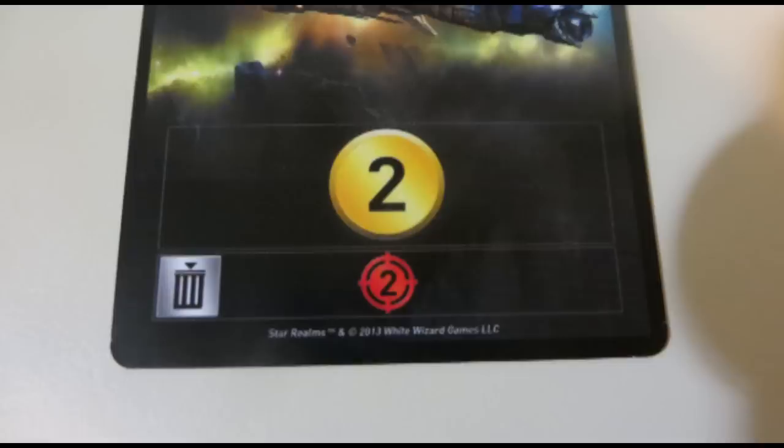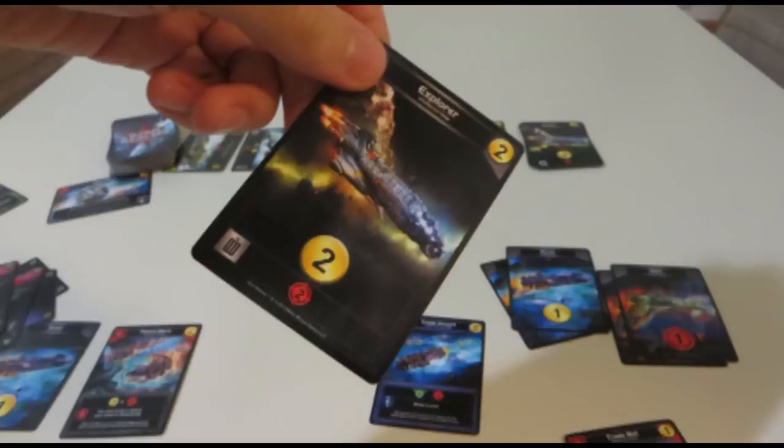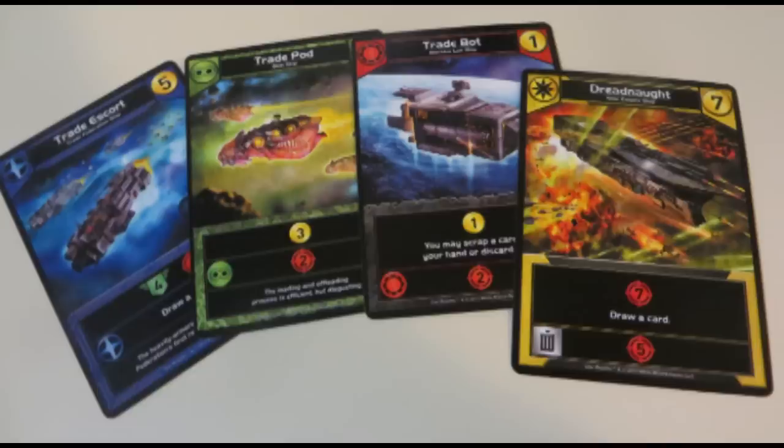Next you'll notice this trashcan symbol down here — that means scrap. That means getting rid of a card completely from your deck and the entire game. If you decide to do that on your turn, you lose the card and get to use its scrap ability. Of course, you can still use its other abilities first before deciding to scrap it. With the exception of scrapping, which removes the card from play, and primary abilities which take effect immediately when played, you can activate your abilities in any order that you choose.